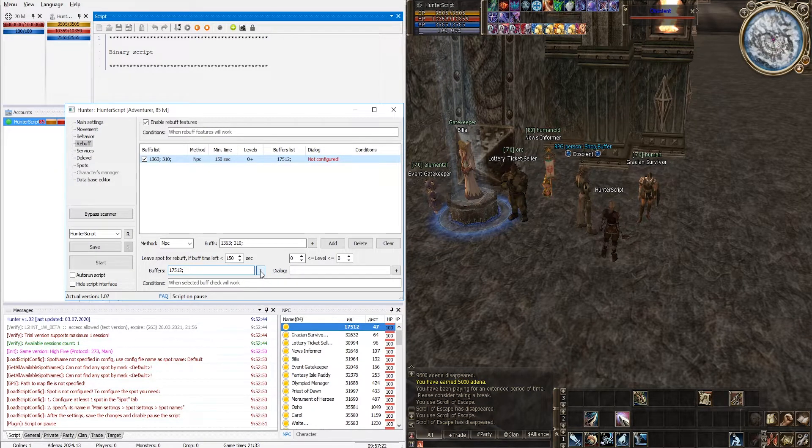There is a database attached to the script which contains information about all NPCs and where they are located. It may happen that the buffer on your server is a custom NPC not in the database. In that case you will need to add it — this is very simple and I will show it a little later.